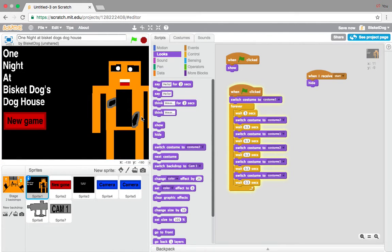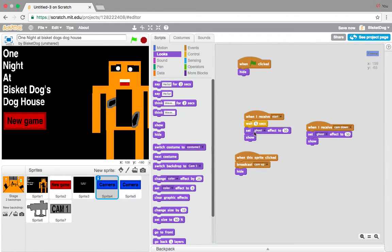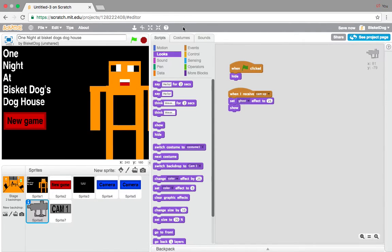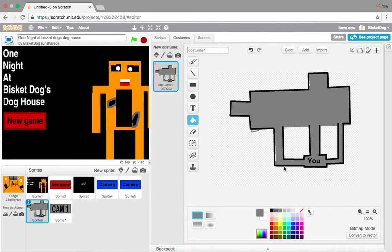Off camera I added the legs and arms - very easy. I just set a ghost effect to 30 for the camera buttons, and I also just outlined this in black so you can see it better.